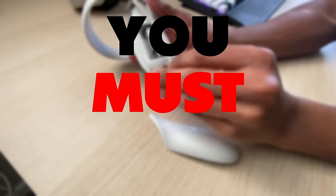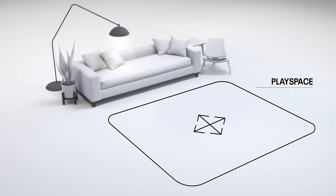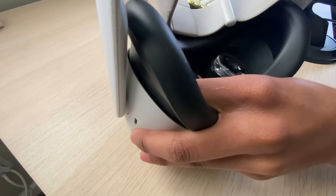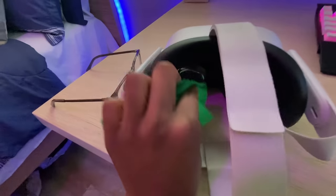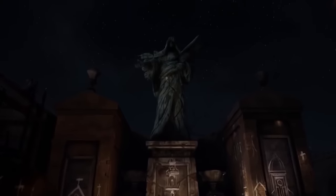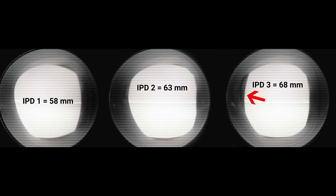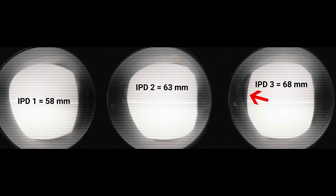These are 10 Quest 2 life hacks you must know. For those of you who have a Quest, when you first get it and set it up, the headset asks you to adjust the IPD, which are the two lenses in the front of the headset that let you see very clearly. There are three levels — level 1, level 2, and level 3 — and you adjust it to the distance to your eyes.